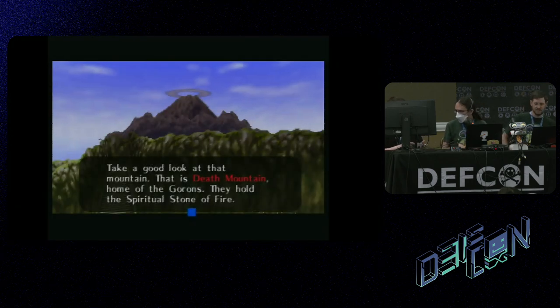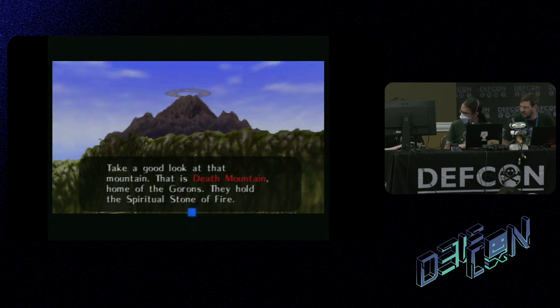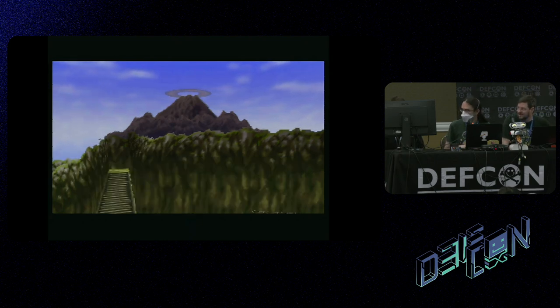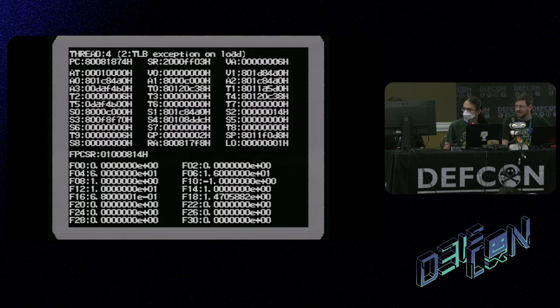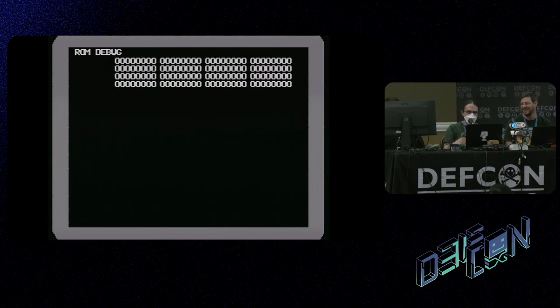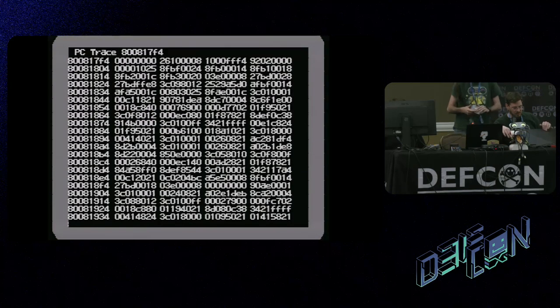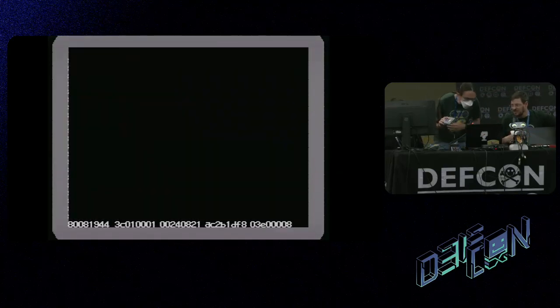We're going back to the game. What we did with all this is made a plot that leads to the Triforce. We don't have time to show everything, so we're going to just warp to the Triforce scene, hopefully. Things went wrong — the game crashed. We've got the flash cart as a backup. Live demos sometimes go wrong. We're just going to very briefly cheat — switch to a flash cart.